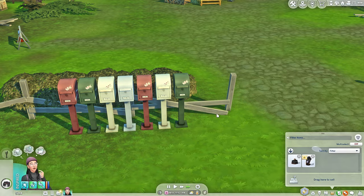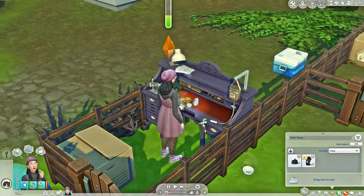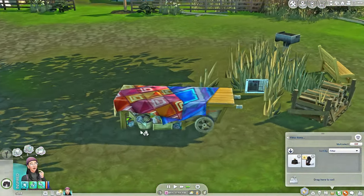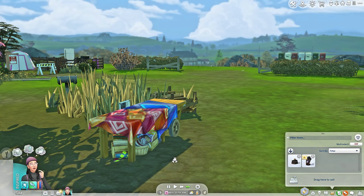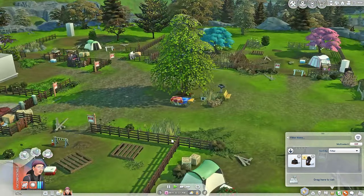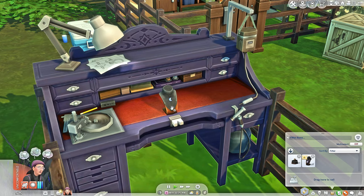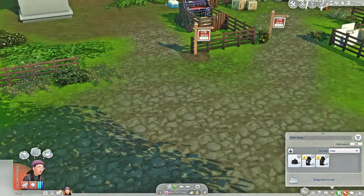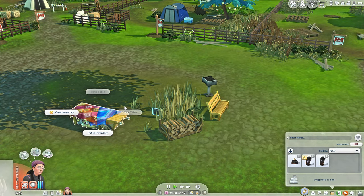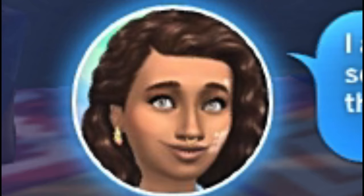We can hit two birds with one stone — no don't kill them, just hit them! We respect the birds and the bees. Look at that moon necklace — so cute! Let's sell it. That thing is worth 220... no, 35? It's gonna give us a lot of money, I just know it!